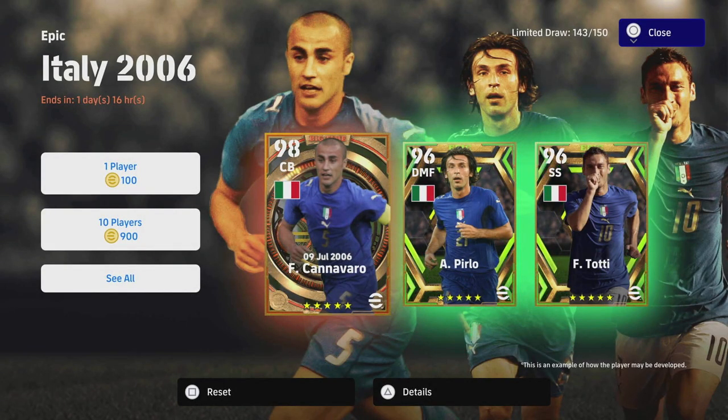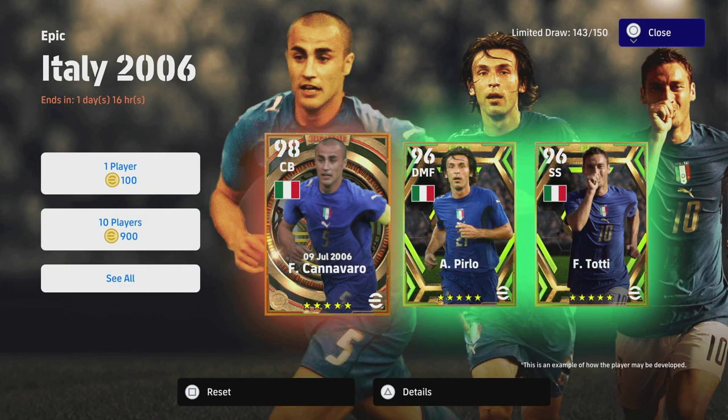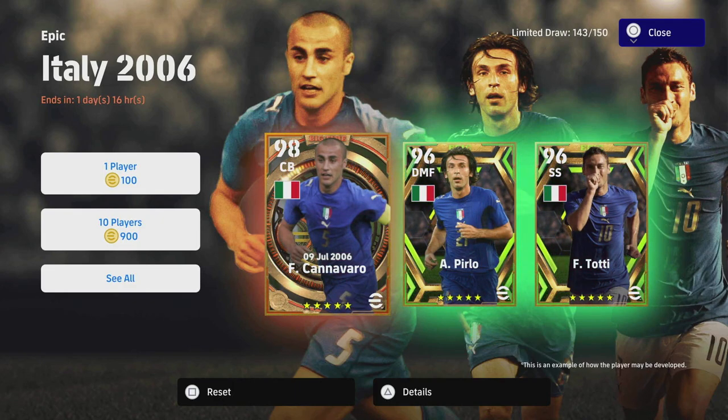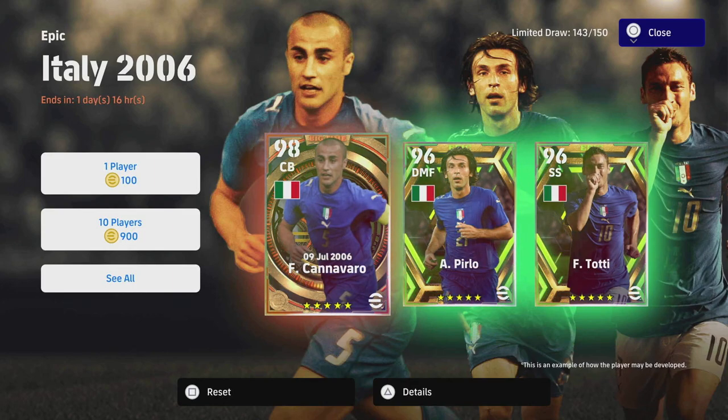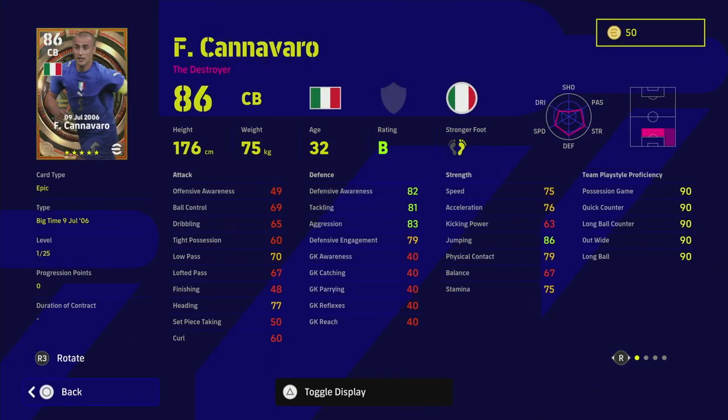Welcome back to the channel. Today we are taking a look and having a breakdown of somebody who I consider to be a top five center back in the game, if not top three. I'll show you a couple of comparisons at the end. He's an absolutely insane player. I loved watching Cannavaro growing up - him, Gattuso, and Roy Keane, that type of hard tackling aggressive player. Even though he never played for Manchester United, I really liked Cannavaro, and this is no different in this game because his stats are absolutely insane.